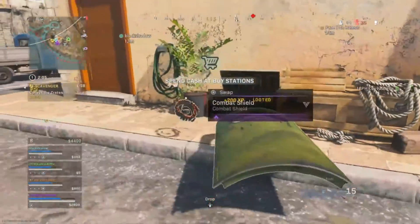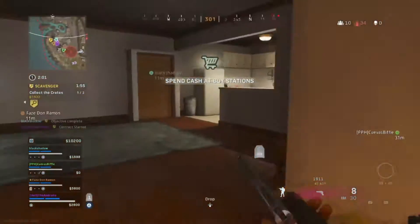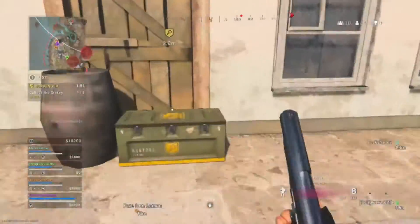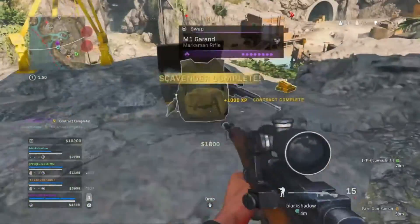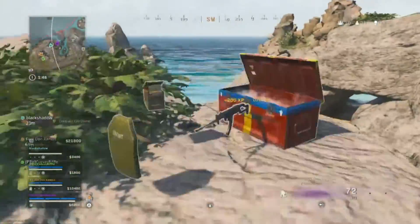Bring them back to the action — now mark that. Fly-point mark. Targets are up, take them out. Next objective update. Contract update — new objective identified.